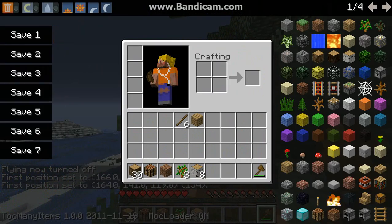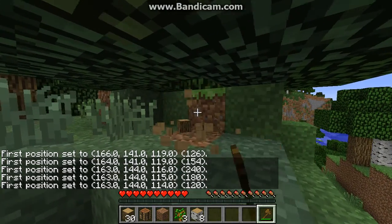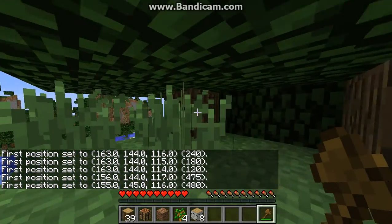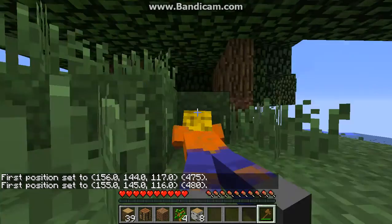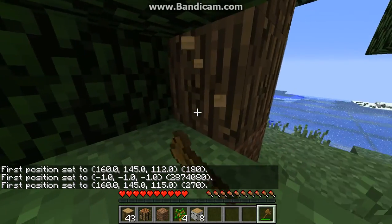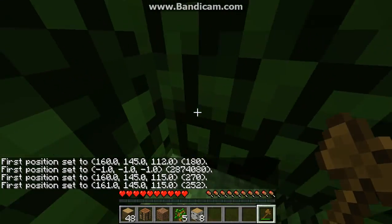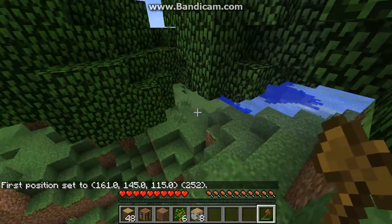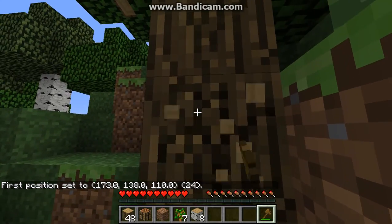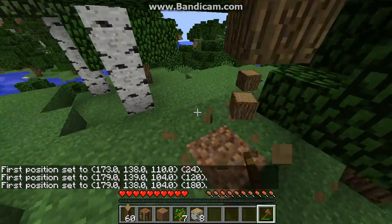Let's have a look - wood, wood, wood - timber, timber, timber! I have Smart Moving too so as you can see you can crawl and stuff. I already have almost a full stack. That's why I like the Timber mod - not even one axe swing and I already have nearly a stack. One block and the whole tree falls - it's amazing, best mod ever for survival.